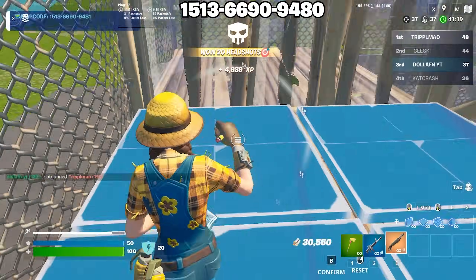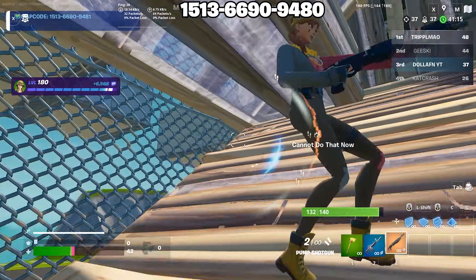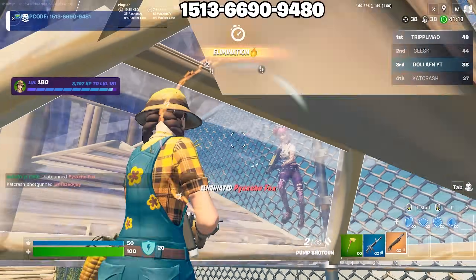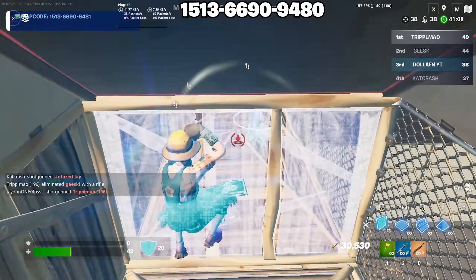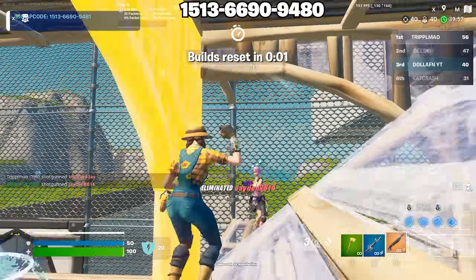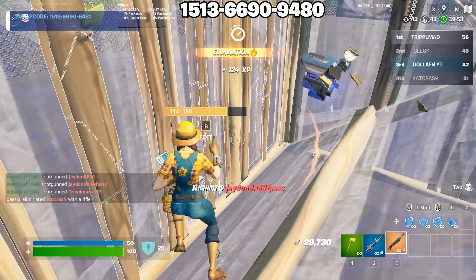I can see why Markthouse uses this map to warm up. Not only is it super good just for getting in boxes and getting the aim warmed up, but it also lets you practice your building and editing. So it's kind of just an all-around warm up. I'll leave the map code for this in the description, but for now I'm just going to hop into my game of solo rank.